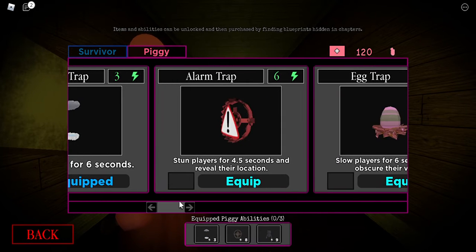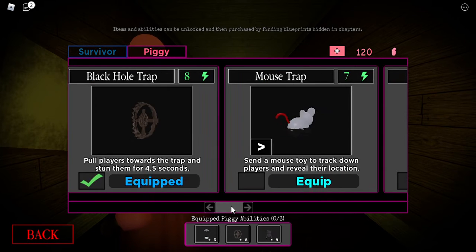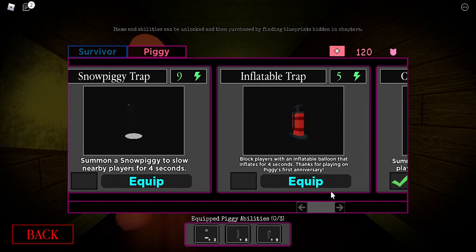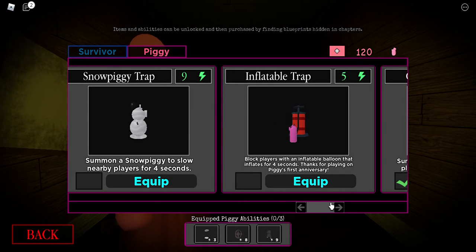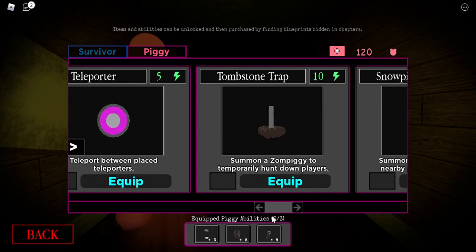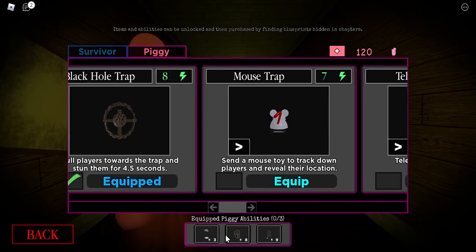I wonder what an alternate skin for this trap would be — an egg trap, who knows. I don't think they would do anything for this one since you had to play Piggy for the first anniversary to get it. No way they'd have another alternate skin — same as the crawling trap, tombstone trap, and snow trap.